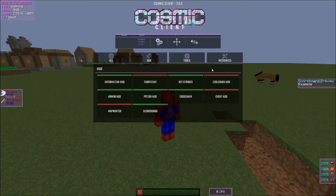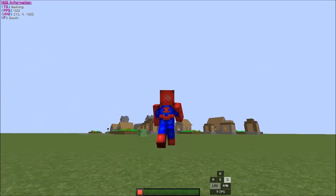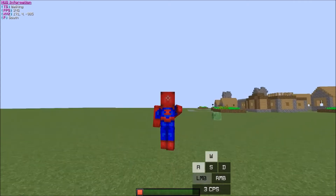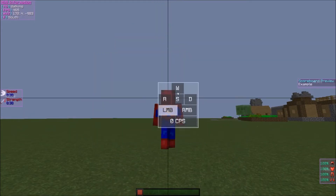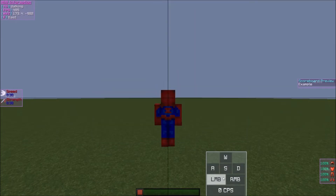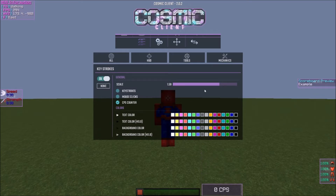Go to the HUD section and find the Keystrokes mod. You can see your CPS and keystrokes — you can turn CPS on or off with the toggle. You can make it as big as you want and move it anywhere on your screen. I'll size it down and position it where I like it. The color doesn't really matter — pick whatever you like.